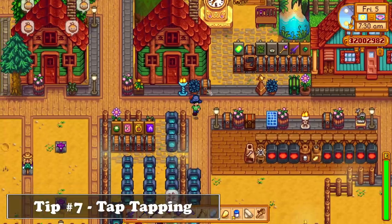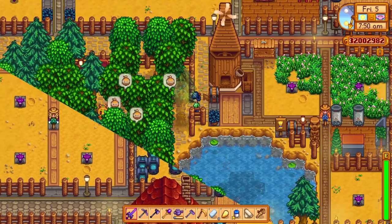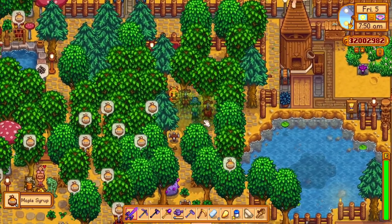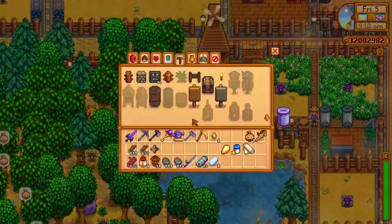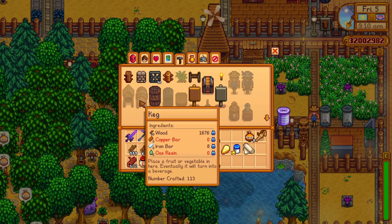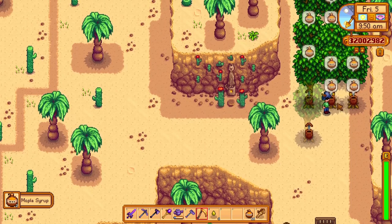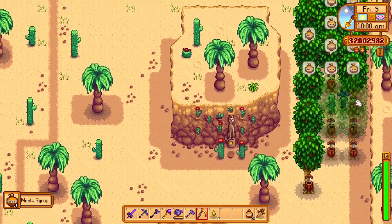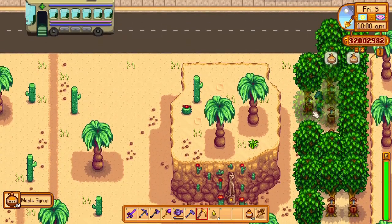While we are still talking about trees, when you unlock tappers at foraging level 3 you should start using them frequently, as the sap will be really beneficial towards the late game. The different kinds of sap are used in making various artisan equipment, so stacking up on them from the start is a really good idea. For more sap, you could also tap the trees at the bus stop, train station or even the desert, since you can create your tree utopia there where the villagers don't move frequently and won't destroy your trees.